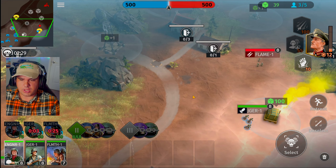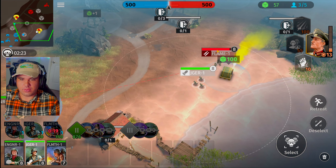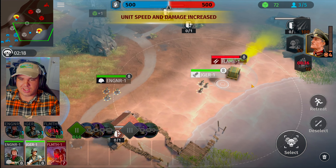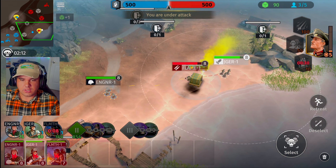He doesn't have any bomb squads for the range units, so that's going to be a different strategy we don't typically see. Once we get enough for a flamethrower, we'll send him over across on top of that post. We just need 150 points and we'll be good to go — three, two, one, boom.